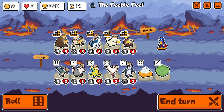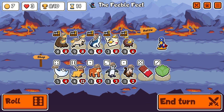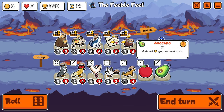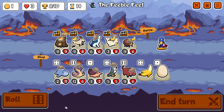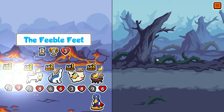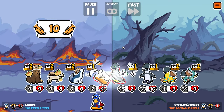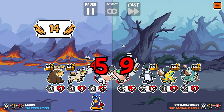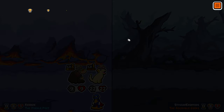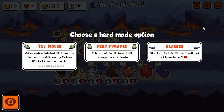Definitely not touching this. I need to find a tomato for the wolf I think. Let's just do it — we have HP, we can wait. Keep rolling. I'm looking at glasses — that's probably the best here. All enemies fainted, summon five random 4/4 enemy felines, works one time per battle. Ring pyramid gets me killed immediately. Glasses isn't that much of a downgrade and it's pretty consistent. It will make the pitter on these pretty inconsequential. We take glasses.